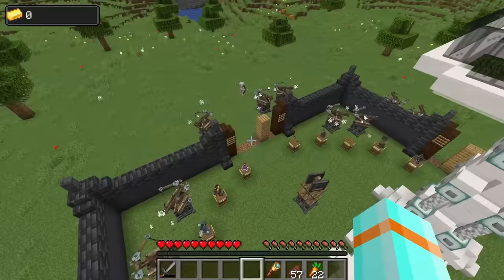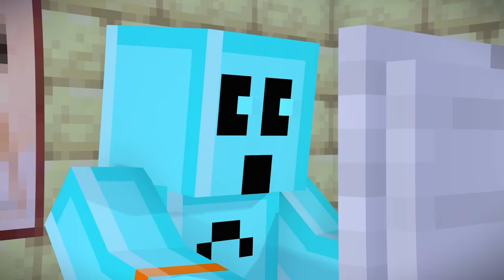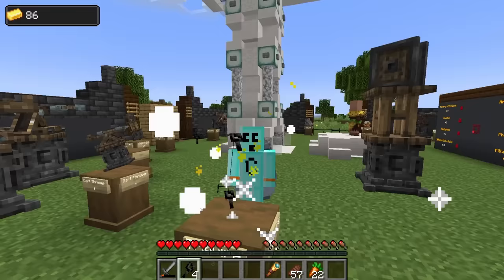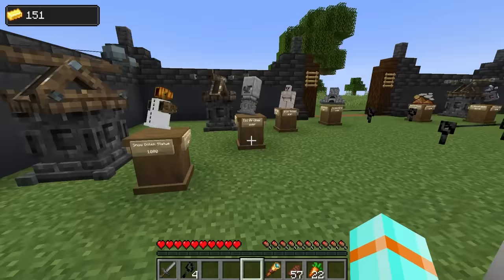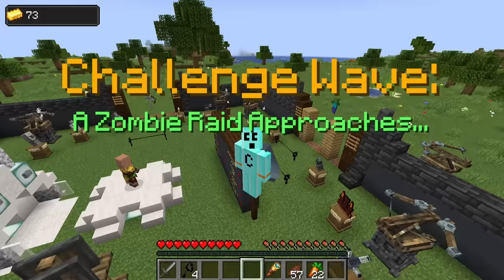Now we're talking - I got a lot of dart throwers, man. Now let's see what we got. I'm gonna put tripwires in the corners here. Tripwires aren't the best, but they do kind of slow down mobs, and they're also really inexpensive - so why not? A standoff between a wall. Not too shabby - everything held up pretty well. Let's go for one more, then we can buy the base expansion.